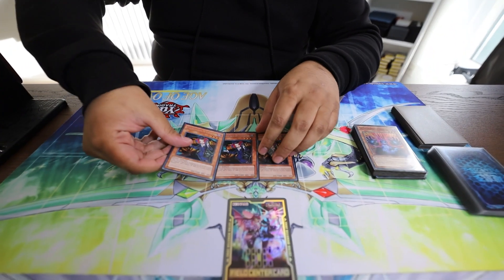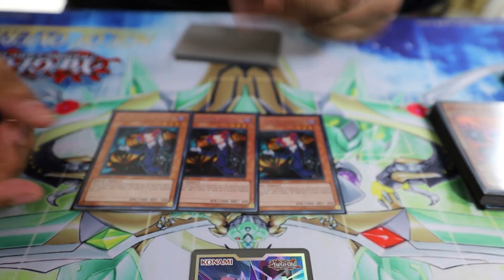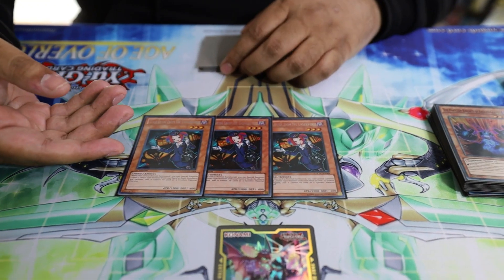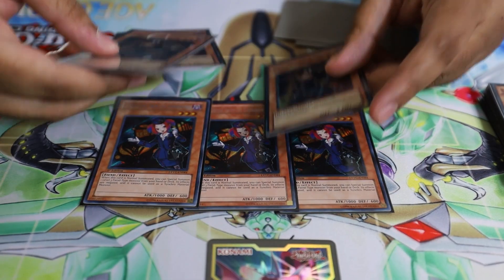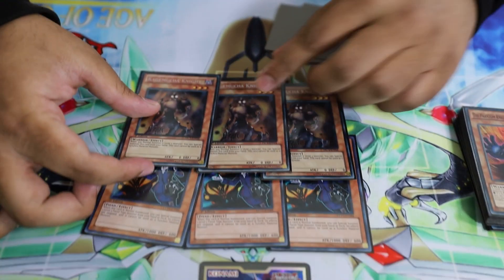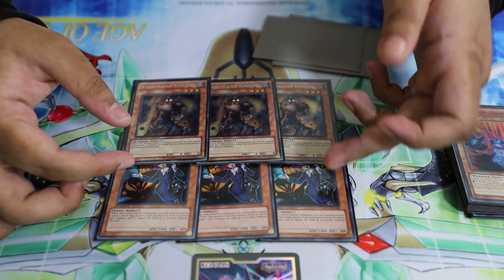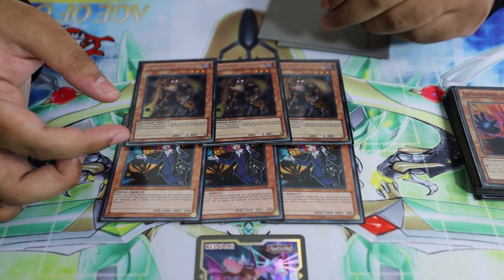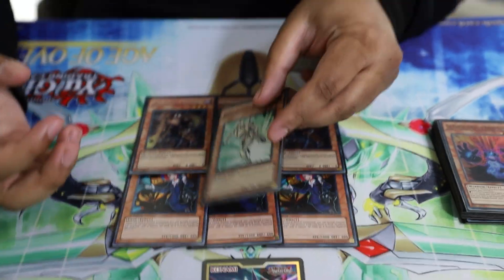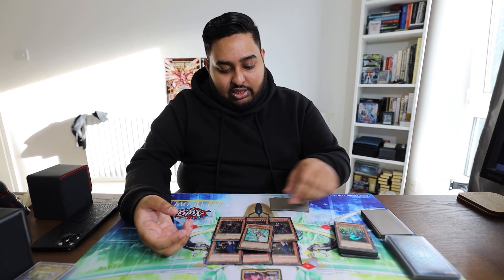These are technically your Phantom Knight cards. We are playing three copies of Tour Guide from the Underworld and Cherubini in this build — this card is really good for summoning the Burning Abyss monsters and setting up link plays. To go with Tour Guide, we play three Kagumucha Knight. I do see people play only one or two, but I like seeing this in hand. If you have Tour Guide you can summon Tour Guide and then chain Kagumucha, which basically chain-blocks Ash Blossom.